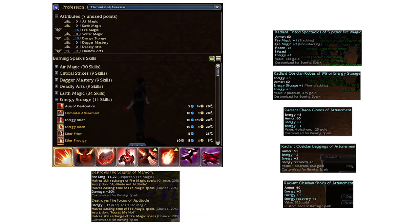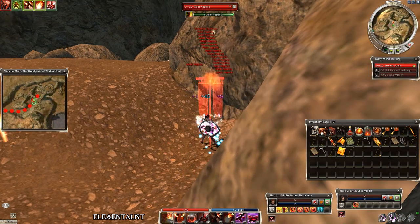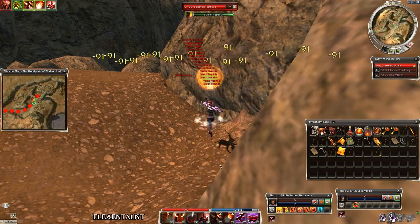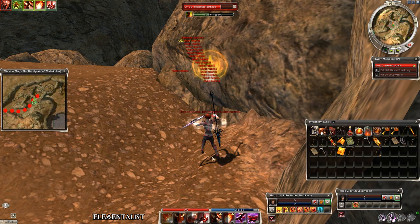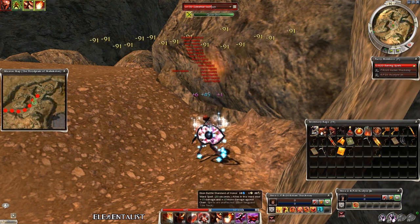For elementalists, the best AoE elite is probably Searing Flames in this case. Put down the Ebon Ward and start grilling the spiders. Use the elite on recharge and if your energy is low, you can get some back with Glowing Gaze, and AoE will help with the boss as well.